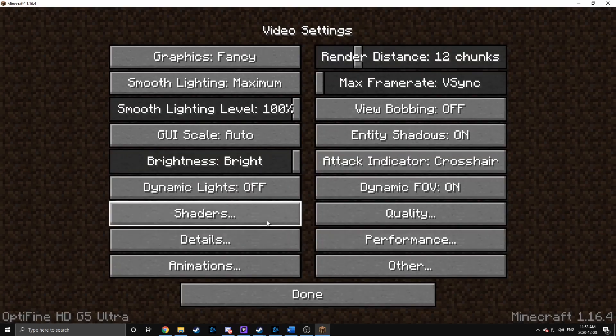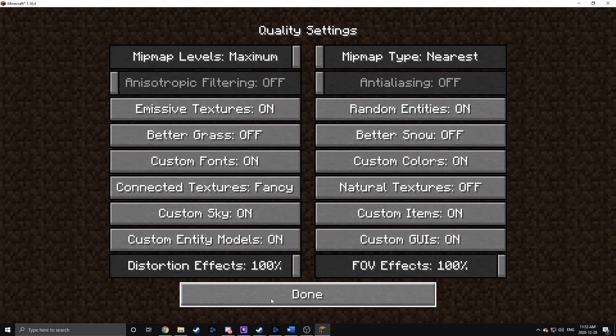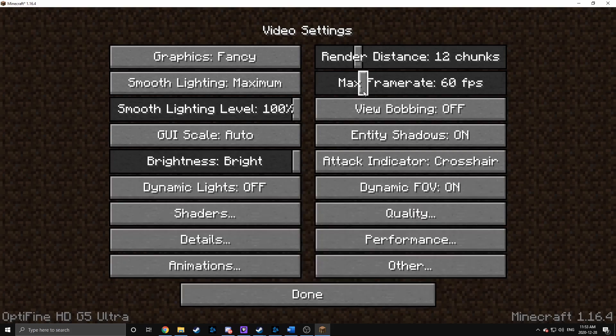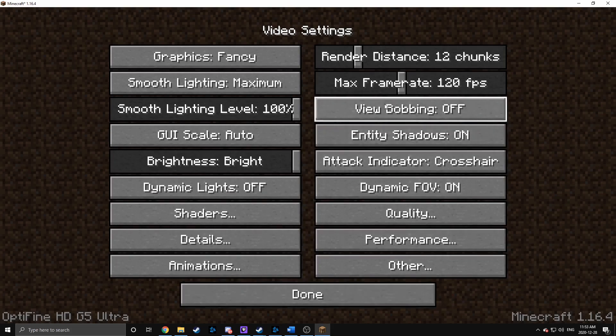You can also adjust quality in here — switching your textures from fancy to fast, et cetera. Now you may notice up here we have max frame rate, and that's where V-Sync is now because it's no longer a separate option. My suggestion would be to set your max frames per second to whatever your refresh rate is, and that's going to act the same as V-Sync. You can set it higher if you want, but once again you're opening yourself up to screen tearing.